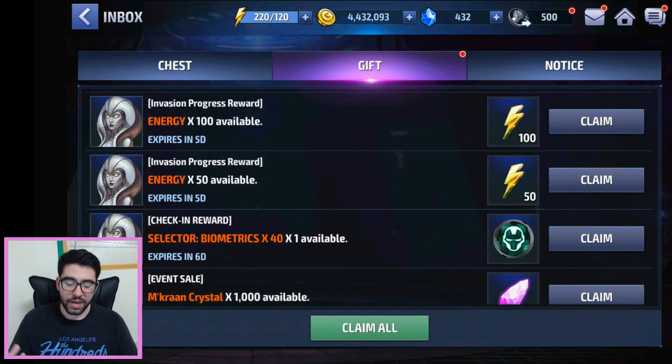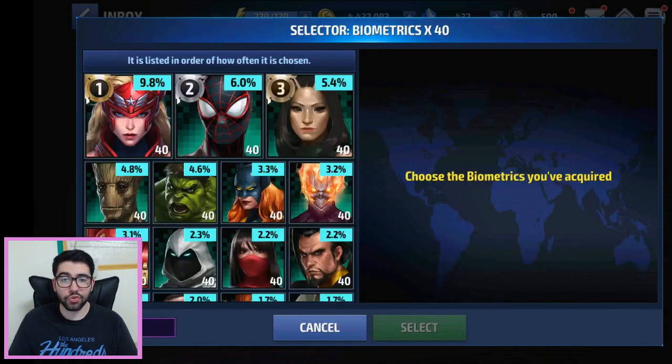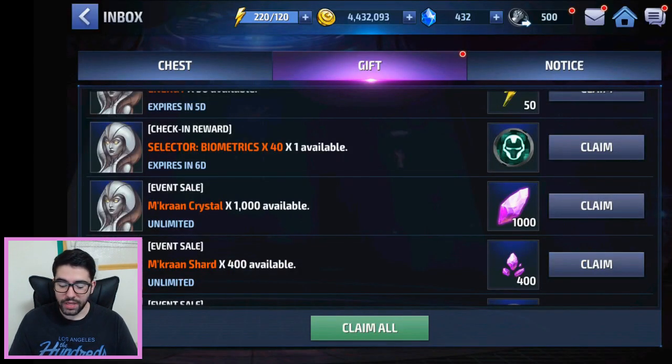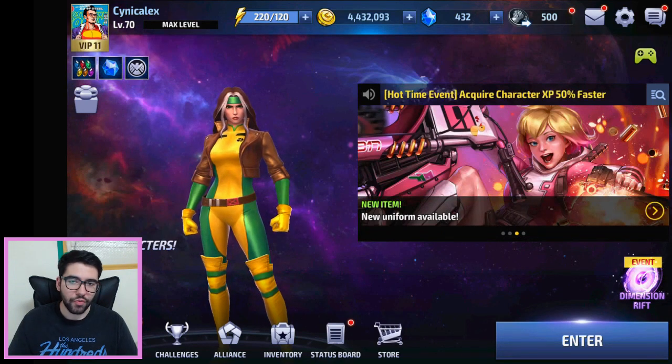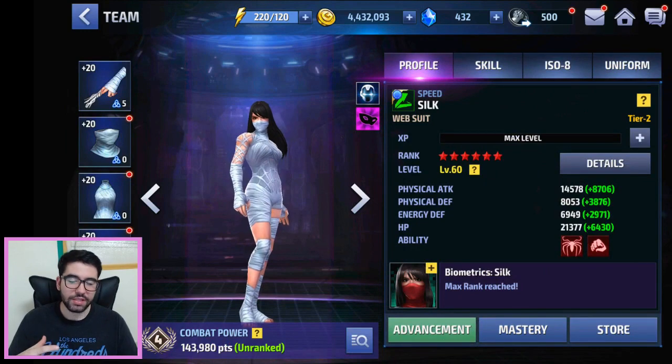As far as farming goes, Silk is a bio selector character, meaning you can't get her from any standard game mode. You can select her from Shadowland selectors or other selectors from the store, daily chest, or alliance store. She's usually in the top 10 of selectors because she's popular and cool looking. You can farm bios that way through Shadowland, gear her up quickly, and rank her up with tier two tickets and rank-up tickets.